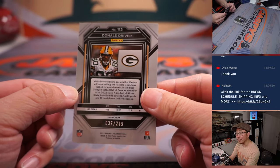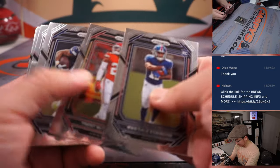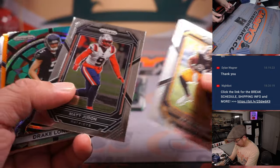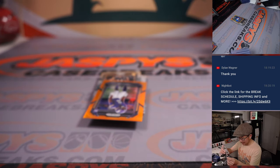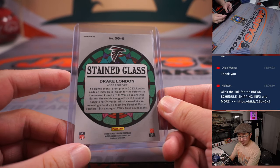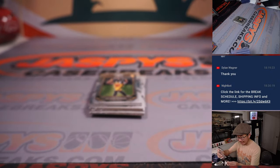We got a Purple Donald, and an Orange Donald Driver, 37 out of 249 — Joe with the Packers having trouble with the colors there. And we got a Drake London Stained Glass — these are not very common. In fact, this might be the first one I've pulled in the number of half case breaks that we've done. So there you go, Nick, with the Dirty Birds. And we got Lewis Sint, 249, for the Vikings — that's for Jerry.